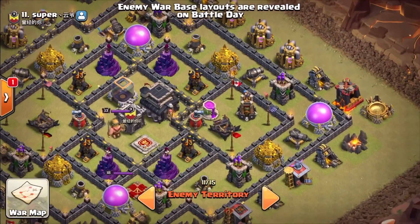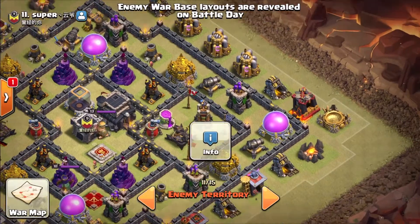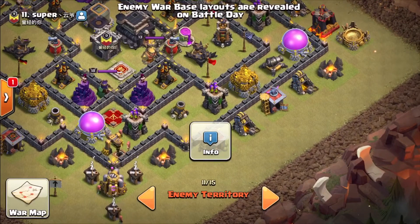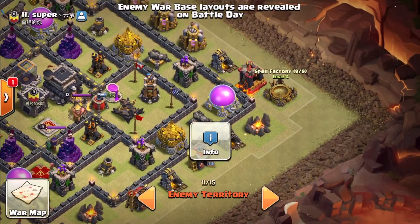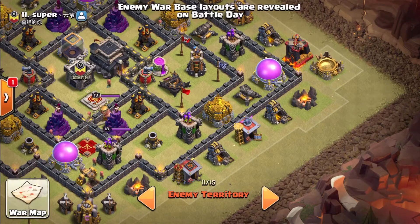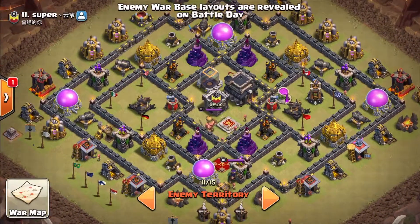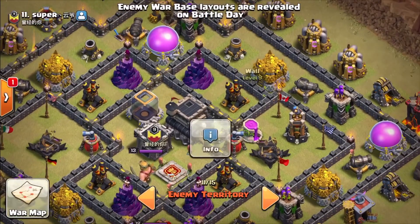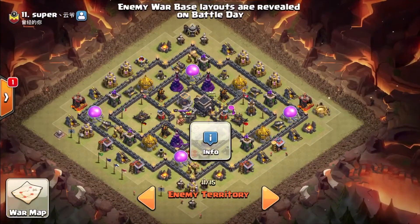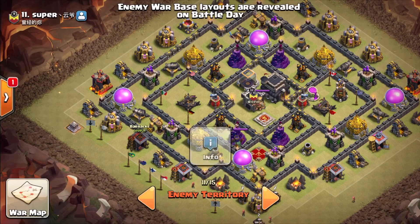Ice golems going first. On the outsides of the base we are going to want to funnel. Up by the laboratory, we're going to put down our baby dragon. And then by the spell factory and that army camp is where we're going to put our queen walk with four healers. We just leave our queen to clear everything out — her ability keeps her going. We won't be raging her. What we do is rage right there at the opening of the funnel, and then one more when you're right inside the base. The cleanup should get the end of the base.